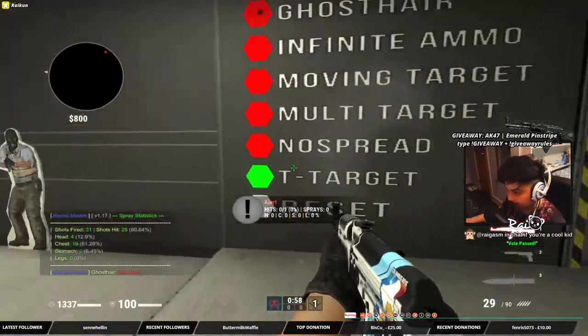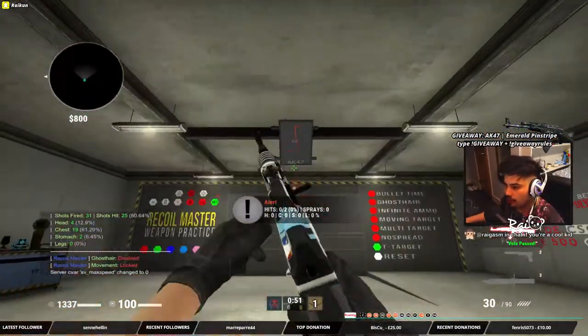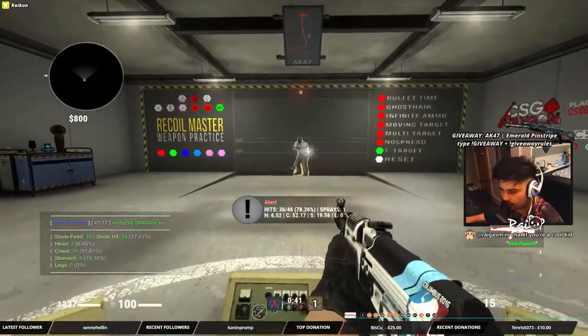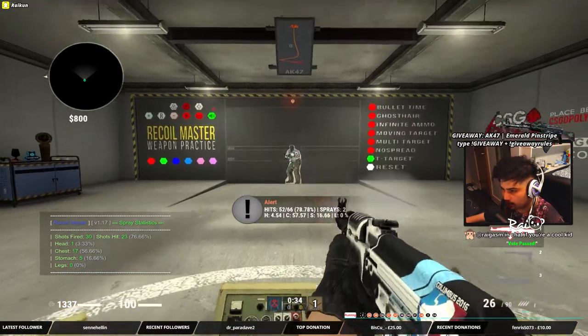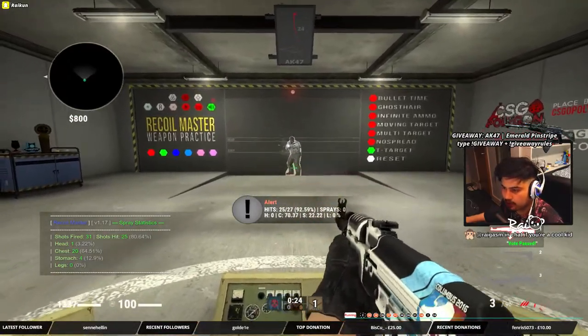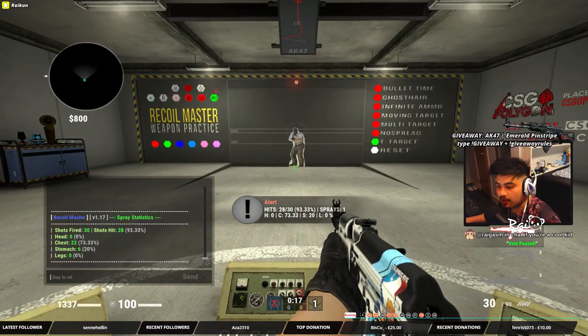I'm not going to use the ghost hair here — I'm just going to put on a single target, put my movement lock on, and spray 30 bullets. The first thing you do is spray 30 bullets a bunch of times. It is helpful to have the sound on — my spray control is a lot better when I have the sound than when I'm exclusively listening to music, so I recommend using the sound. Down in the chat and in the center of the screen, it tells you how many shots you've fired and how many shots you've hit, and that percentage has been going up.